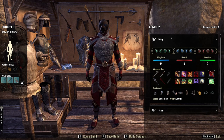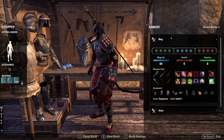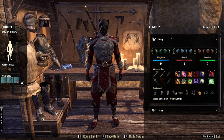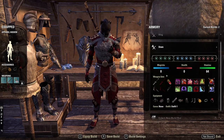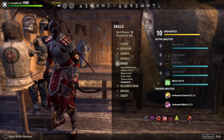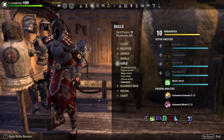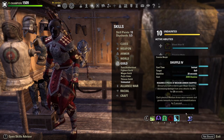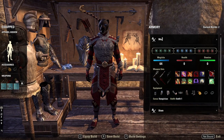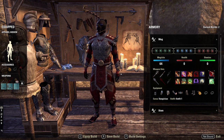I want to explain in one simple sentence how this system really works. When you save a build, it basically takes a snapshot of your character at that current moment and saves it to a profile — wherever your skill points are placed, wherever your quick slots are placed, wherever your morphs are placed. For example, if you have Mystic Orb talented on your magicka profile but not on your stamina profile, when you load your stam build it will remove the skill points from the orb, and when you switch to your mag profile it will put them back in.